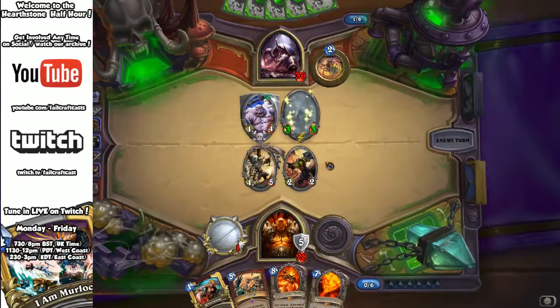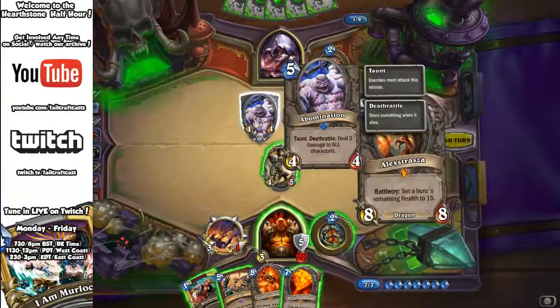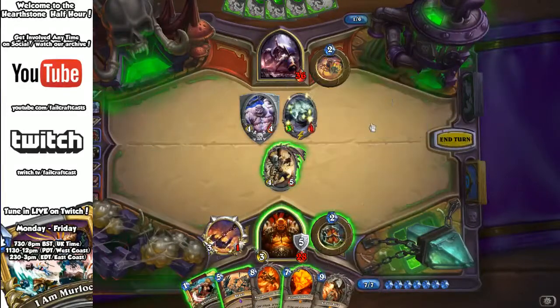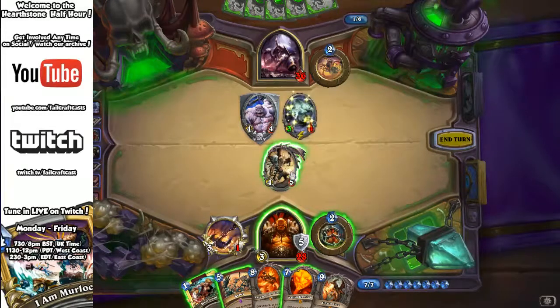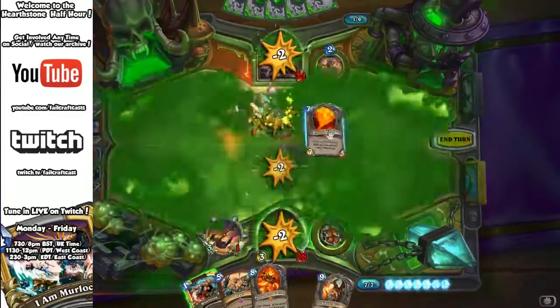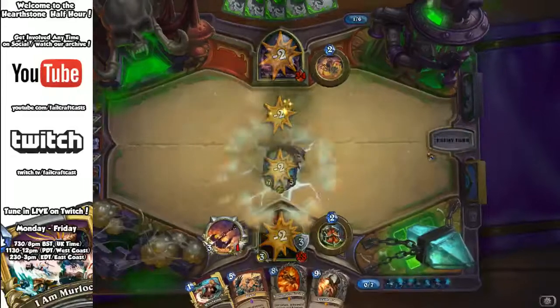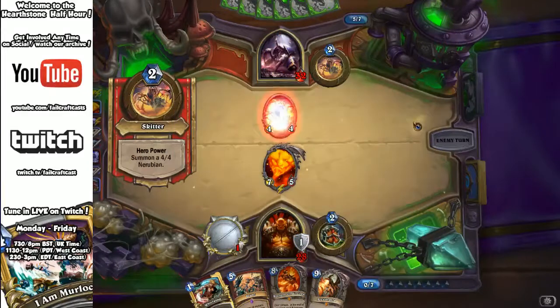There goes Baron Geddon, obviously. Remember that Baron Geddon does two damage to all characters when he's in play at the end of the turn. If I remove the Bombation with Bane, it will clear everything else off the table. I can then drop Geddon and start threatening — not only will Geddon do seven damage, he'll shell away any small Nerubian drops each turn.